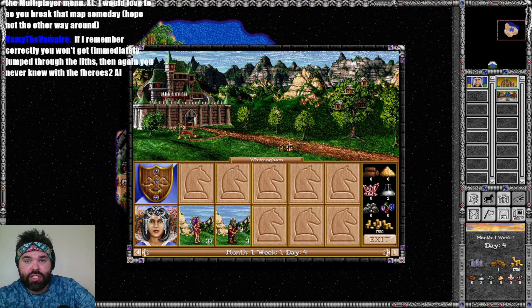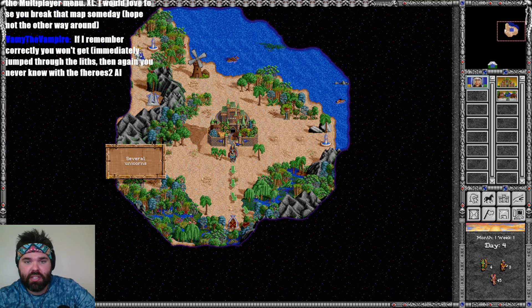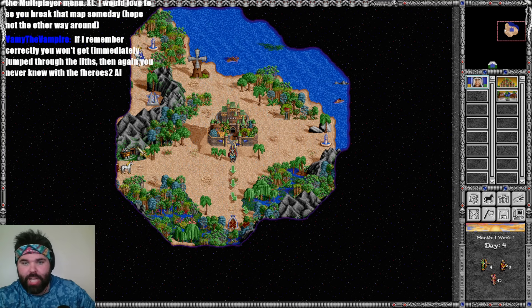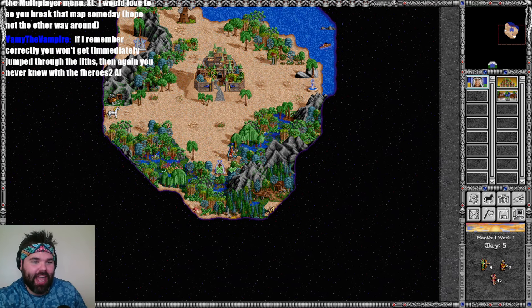Rather than try and purchase something else, we're going to purchase a couple of troops and go through these lifts. I'm not finding unicorns — it's just not happening at all.